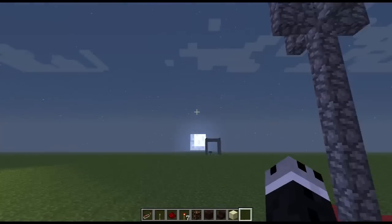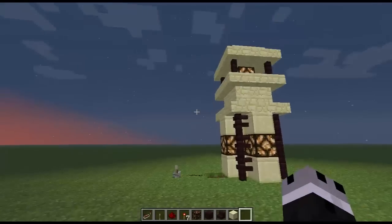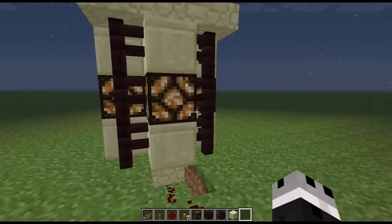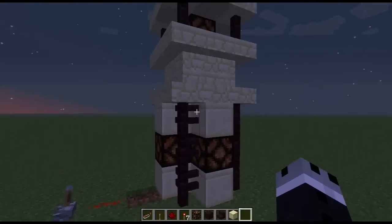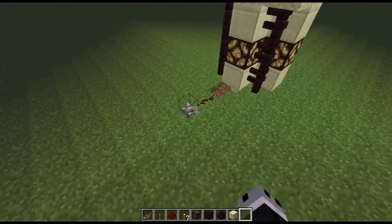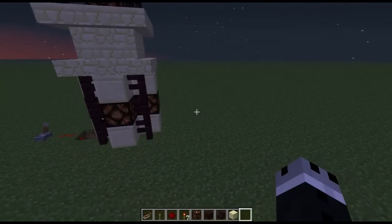Hey guys, welcome to the new Flat Map Tinker Box. Today we are going to make this wonderful togglable lamp — a lamp that fully lights up an area in a wonderful fashion and it's easy to turn on and off. So let's go ahead and get to building one of these.